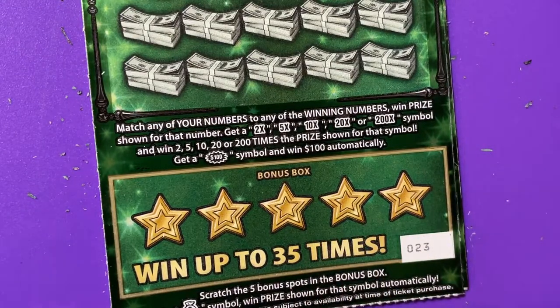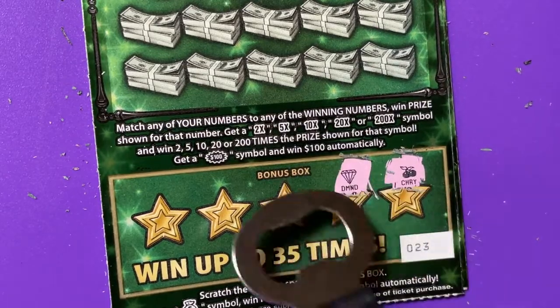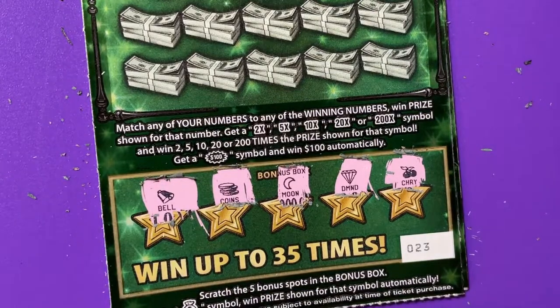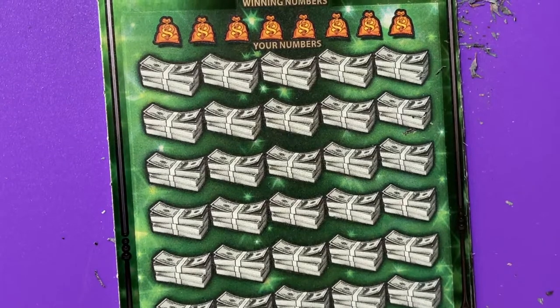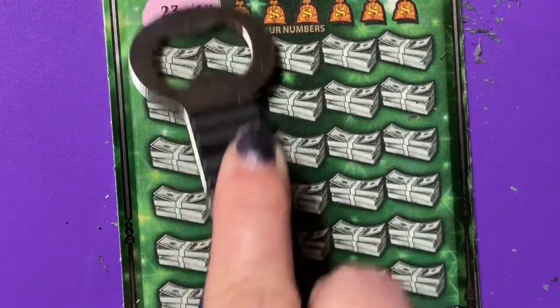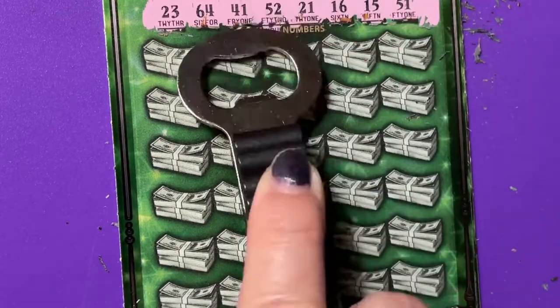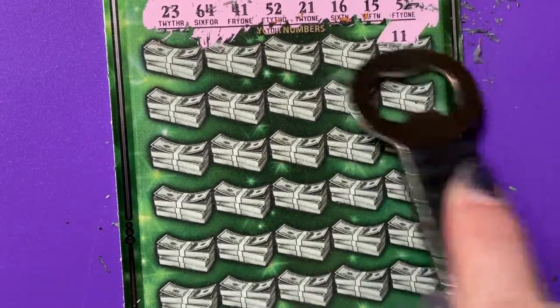Let's do ticket 23. The bonus box: cherries, diamond, moon, coins, and a bell — no bonus.